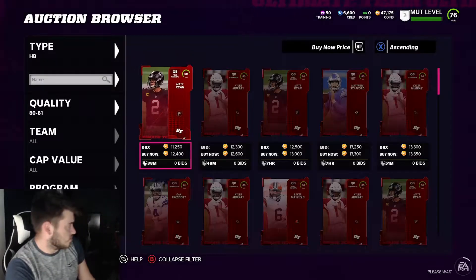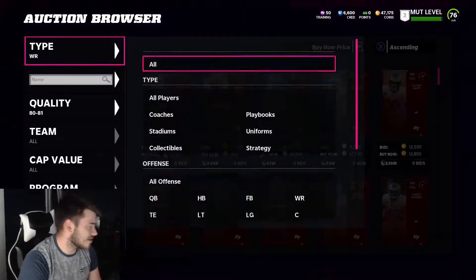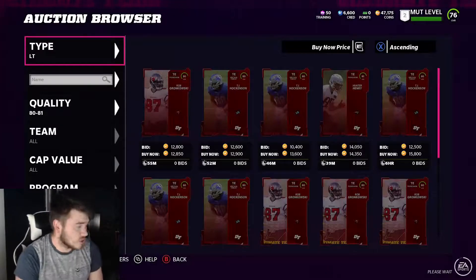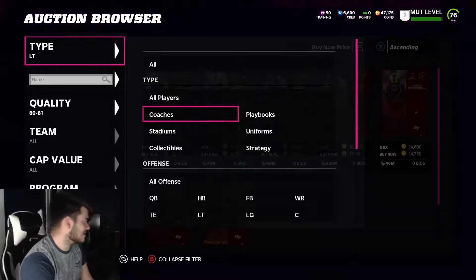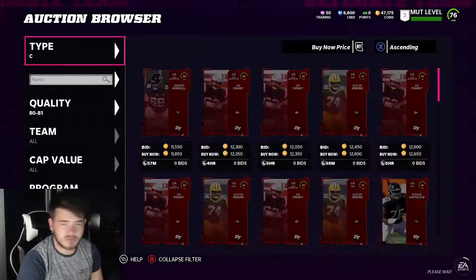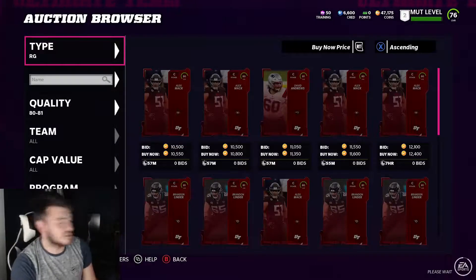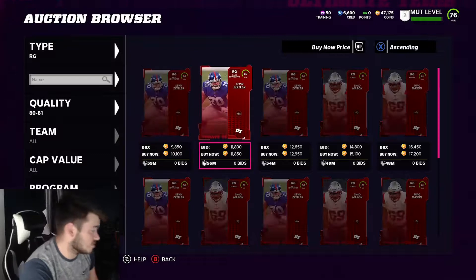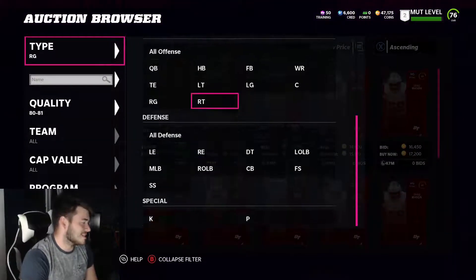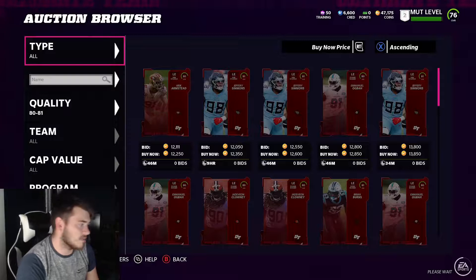All you have to do is go through 80 to 81 by position — quarterback, halfback, wide receiver, tight end, linemen, all of defense, and so on. Cards at 13,000 to 13,500 are the norm; anything posted significantly cheaper is your snipe. For example, there's one here for 10,000 — buy it, sell for 13,000, that's 11,700 after tax and almost 2,000 coins profit. It takes some patience and searching, but you will make a lot of coins doing this.